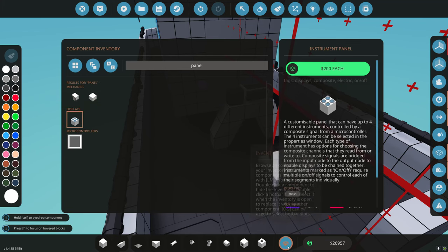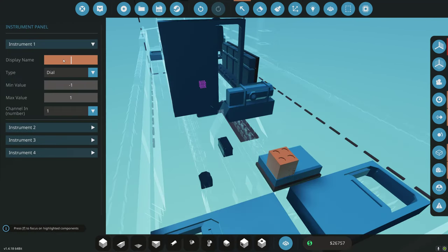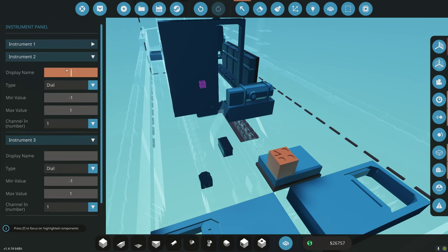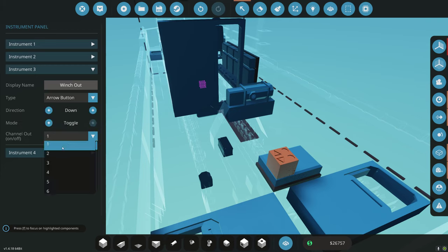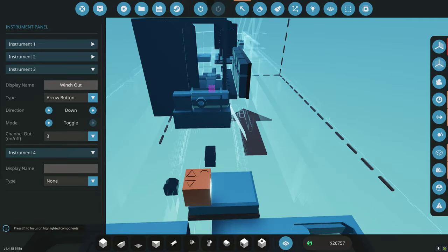Let's take a panel and start working on this. Winch in will be an arrow button up, toggle. Channel two will be cable length — a dial, zero to 20 meters. Winch out will be an arrow button going down, toggle, channel three. I don't know what I want for channel four yet, so I'll leave it as none.